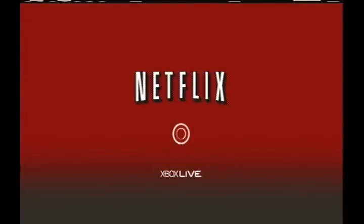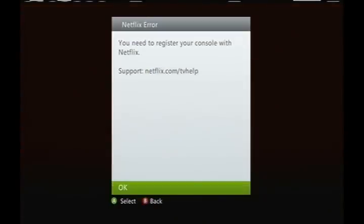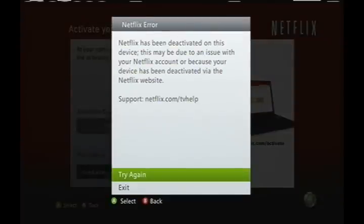You're going to get an error, and then after this you'll get another error that says the device has been deactivated and it can't be added for some reason. So what you're going to want to do is go on the Netflix website, click on Your Account and Help, go to your Netflix Ready Devices and Computers, and click Disconnect All Devices.